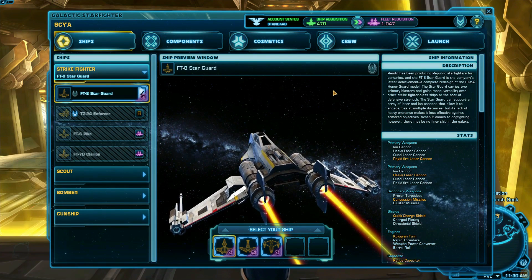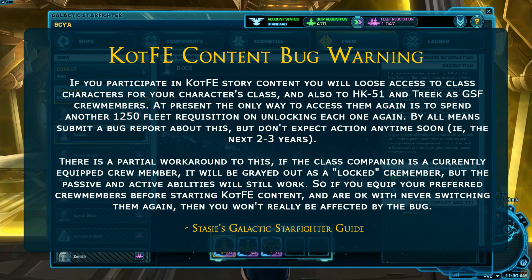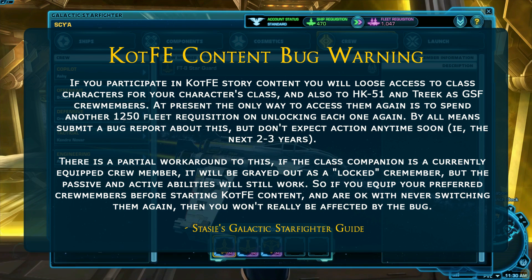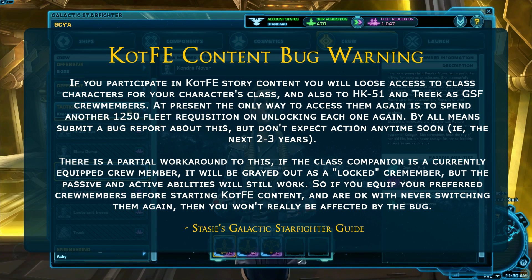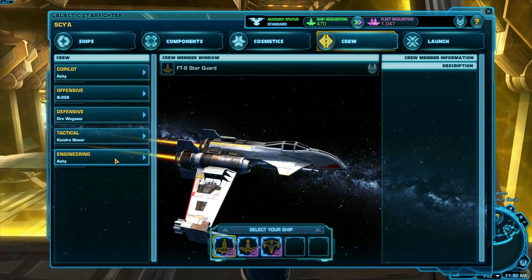Your crew gives you passive buffs and special abilities in battle. You get some crew members for free by default, some can be unlocked as you gain them in your class story in the main part of the game, some can be gained by doing the Knights of the Fallen Empire Alliance Alerts, and the rest can be unlocked with fleet requisition.